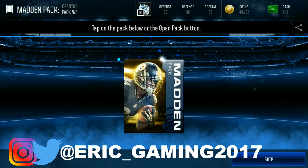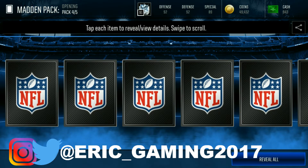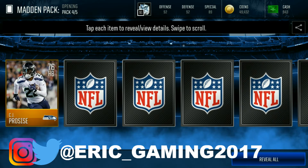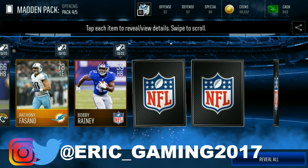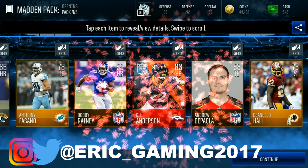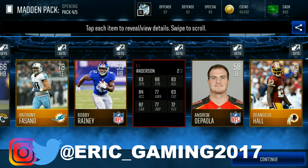The last All-Madden pack — come on, give me something juicy. We got an elite! That's the second time we just pulled CJ — back-to-back. Three, two, one — we get a 24/7 CJ Anderson, that's gonna go for some coins because it's 24/7, so that's a plus.